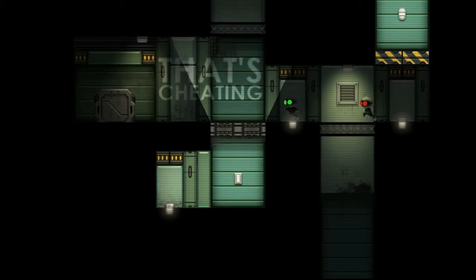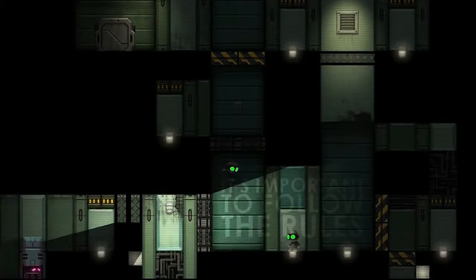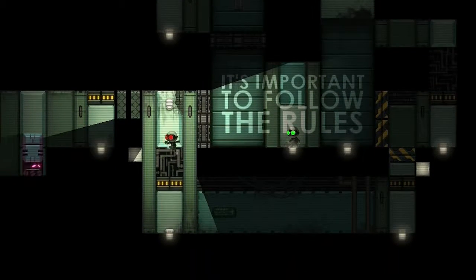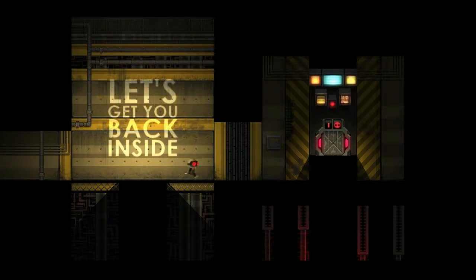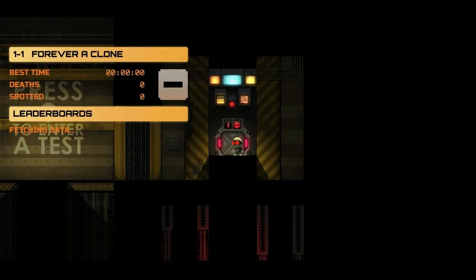Not only do you have this massive exploratory world, you also have the test chamber gameplay from StealthThink 1. Only this time the test chambers are hidden around the entire facility and it's up to you to explore and go and find them.